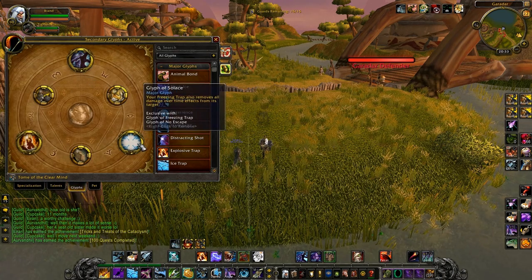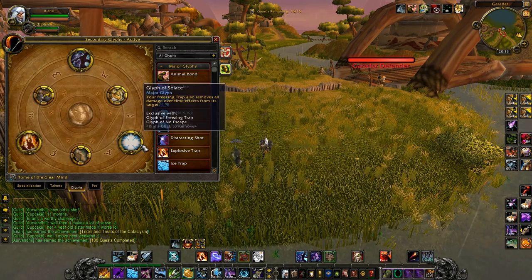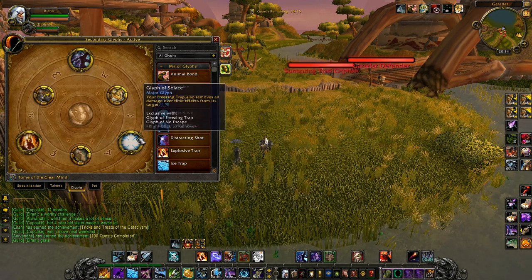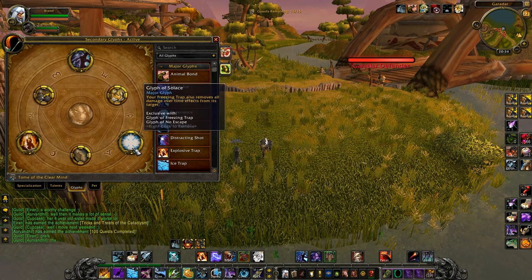For Glyphs, you definitely need to use Glyph of Solace because Cobra Shot now also applies the old Serpent Sting as a DoT. And when you try to use Freezing Trap on an enemy, if you don't have this Glyph the effect will just drop instantly. So you need to use this Glyph now in Arena, maybe in Battlegrounds and Duels.